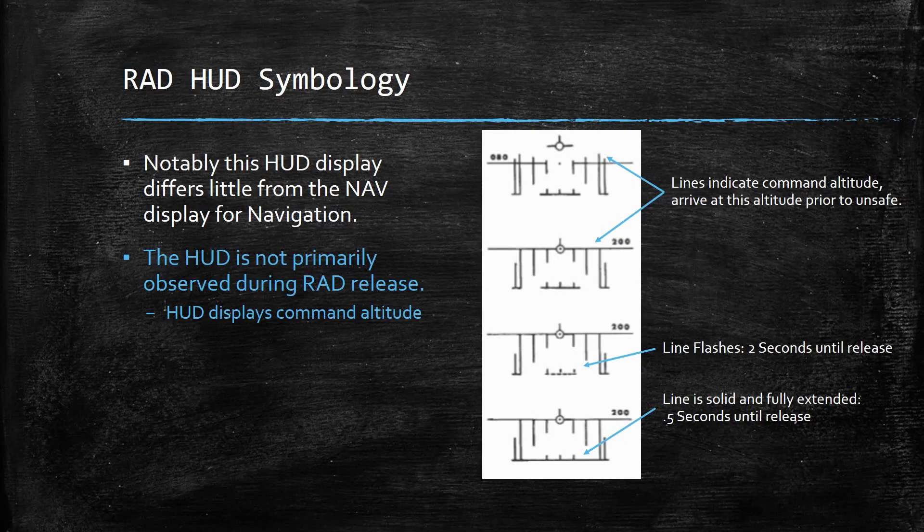A quick note that the HUD indications shown here are not all of the indications you're necessarily going to see. For radar release, you really don't use the HUD very much at all — it's the central data indicator that's going to give you all of your targeting information. Unlike most other weapons modes, the HUD even in ANF doesn't differ a whole lot visually from the NAV mode, though the indications do have different meanings.